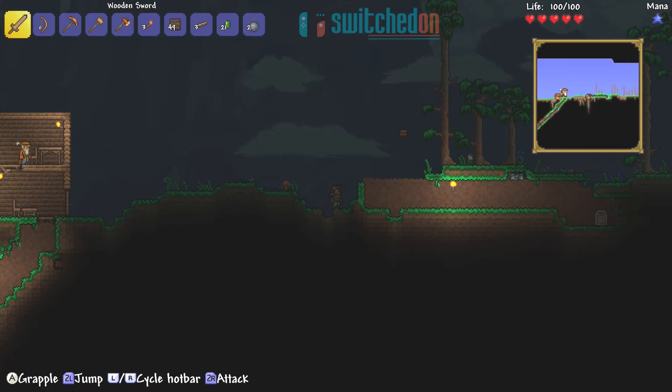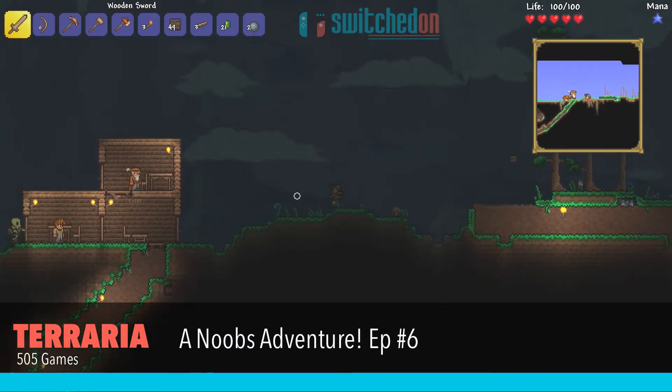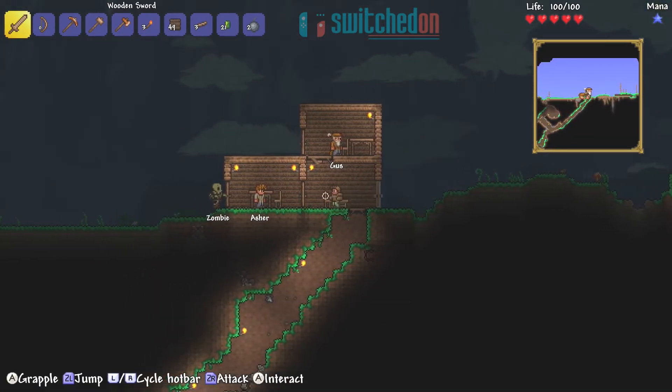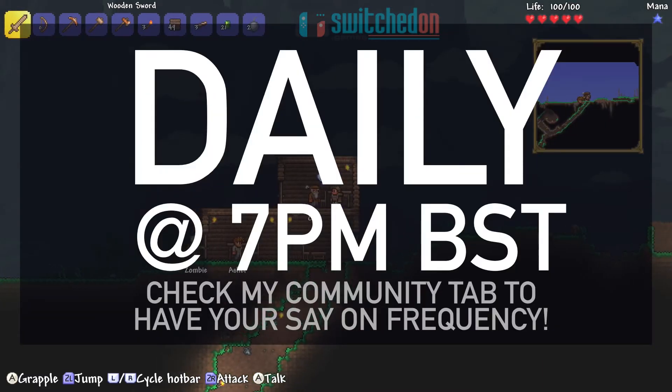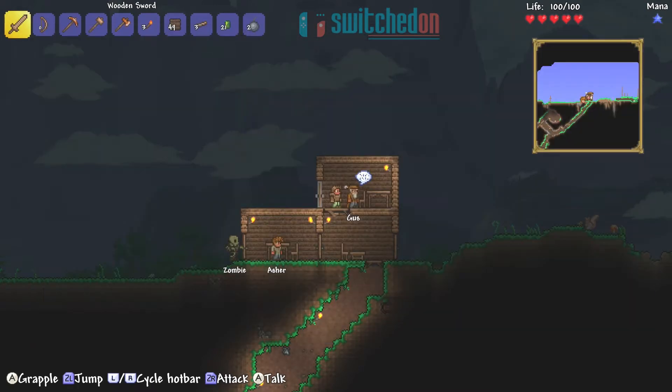Hello, welcome back to Switched On. My name's Paul and welcome back to our continuing Terraria series. This is episode 6. Thanks very much for watching along and thanks very much for all your comments as well. In this episode we're going to meet our new NPC who is called Gus, and he is the merchant — he moved in at the end of the last episode.